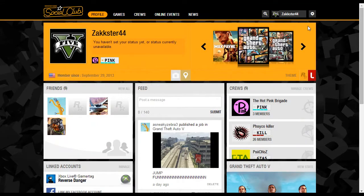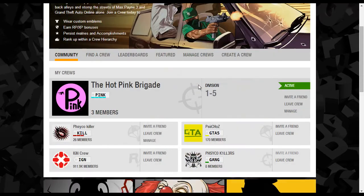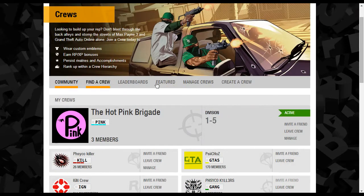Once you sign in you will be put on your profile page. If you have a Social Club account, feel free to add me as a friend — my username is right here. Once you get on this page, you want to hit Crews.